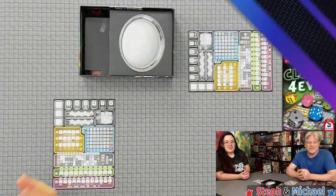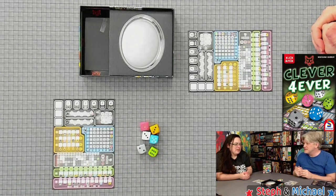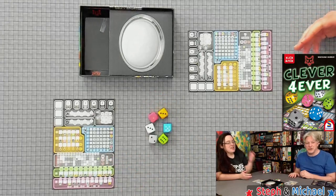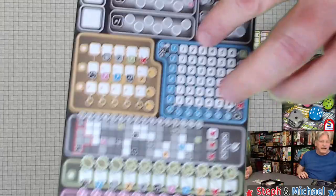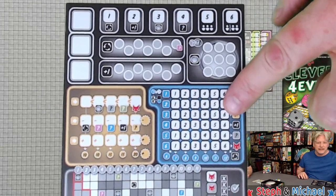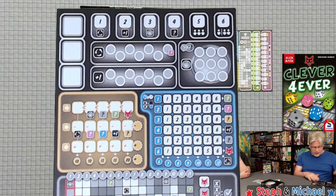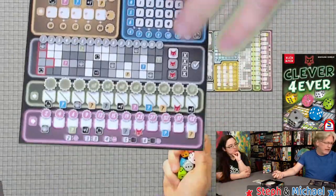Let's take a look at what makes this different from the other games in the Clever series. We've got the same colors of dice that we have in the other versions — they have different colors but it's still basically what you're used to. The layout of the fields is going to be something new and different, and you'll also notice right off the bat a new icon.